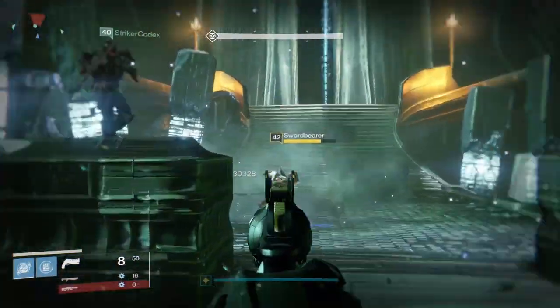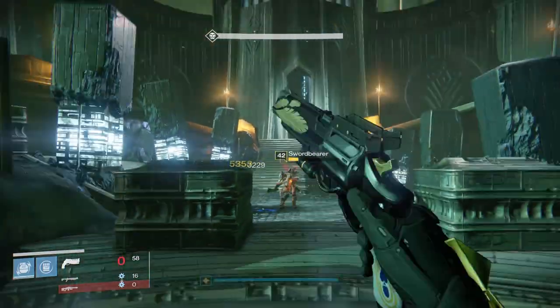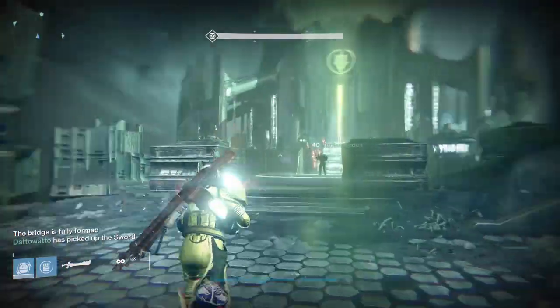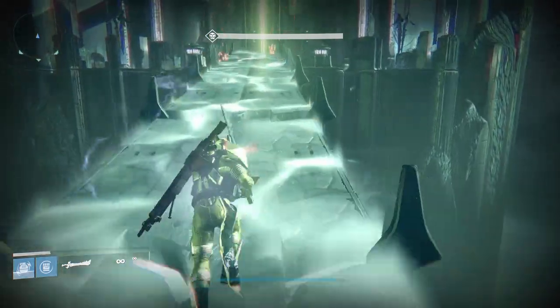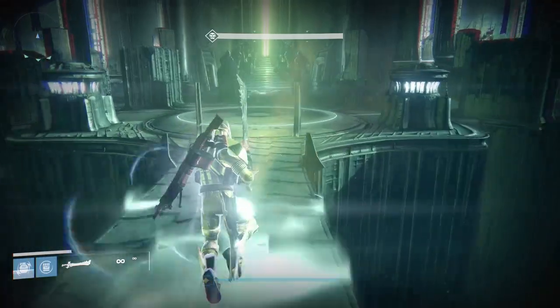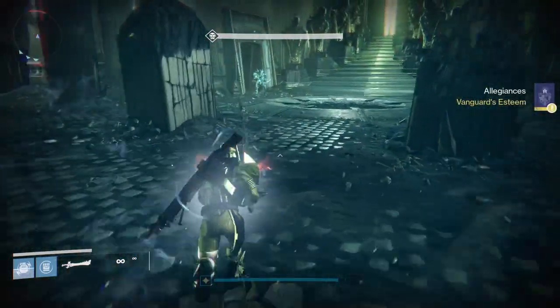The bridge encounter for the most part remains intact in spirit, but has some new requirements. There are 10 statues in front of Crota's fortress that you need to light up to pass the encounter. To light them, you need to kill gatekeepers with a sword. To get a sword, you kill a sword bearer, which all spawn on the original side where you start the encounter.